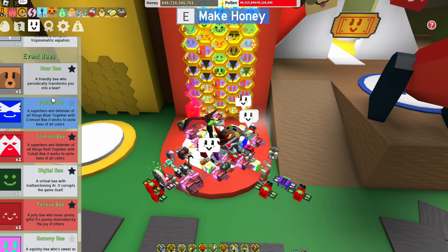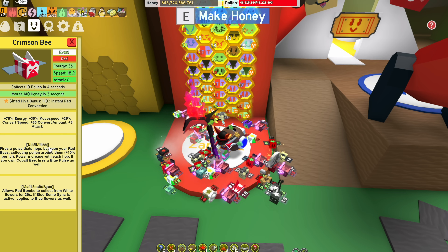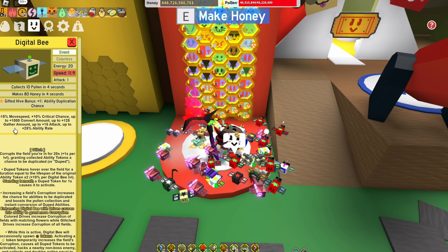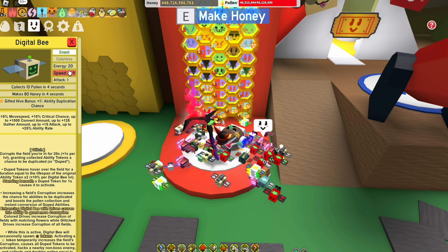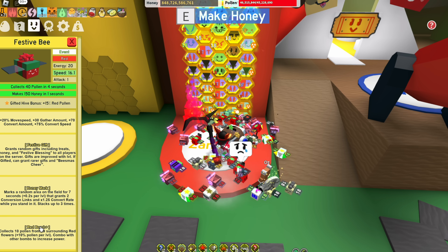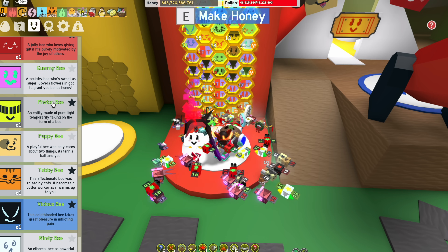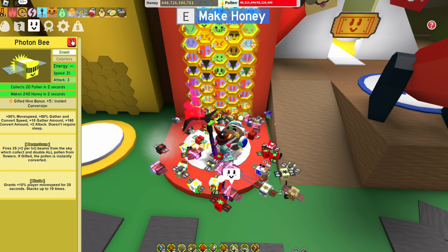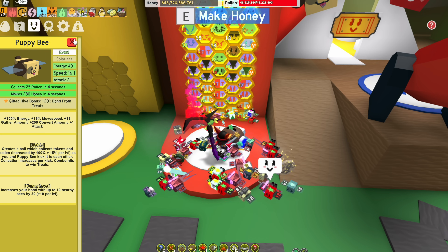Then you're going to need a bear bee — that's a super important one for that ability. If you can get it, crimson bee is another event bee that you're going to need — that's the red one. And then definitely get yourself a digital bee. A digital bee is really good; it starts off pretty weak, but once you get a lot of drives added to it, it can get very strong. You're going to need a festive bee because that will give you plus 15% red pollen and has some good stuff with the bee quip. You don't need a gummy bee, but you do need a photon bee — that gives you some extra instant conversion and will definitely help you out quite a bit. Definitely do not need puppy bee unless you're upgrading your hive — that's plus 20% bond from treats.